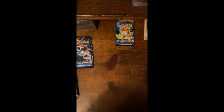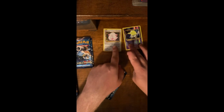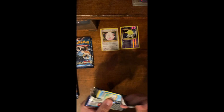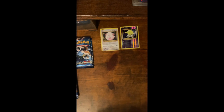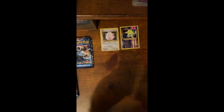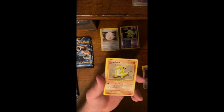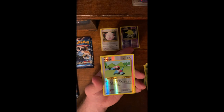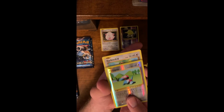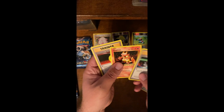I just love these packs because they're so iconic to me. I'm sure, like a lot of you, this is what I grew up with. This time we got Magikarp, Ghastly, Sandshrew, Weedle, Tangela, and a Reverse Holo Porygon. And we got a Farfetch'd and a couple Trainers, oh, and a Magmar thrown in there.